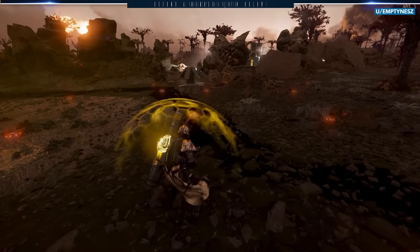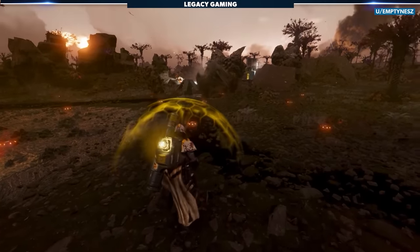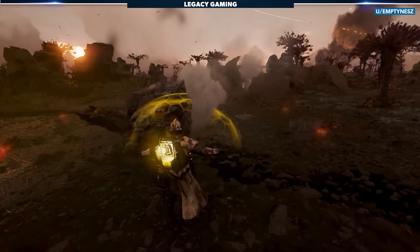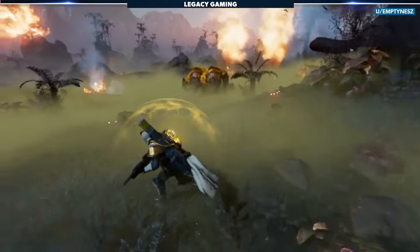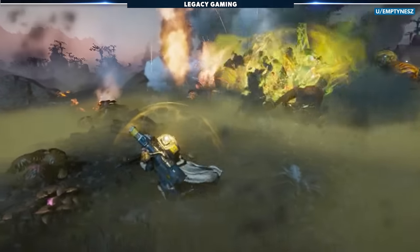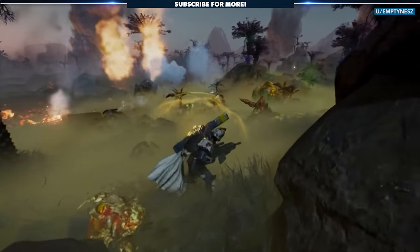Finally, on the Terminid side, we have to check out this shot of a charger rushing through a field of anti-tank mines — two explosions and the charger is dead. Long story short, I think the anti-tank mines bring enough firepower, and based on the leaks, look to easily deal with the majority of the major threats within the game.